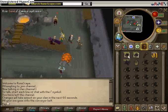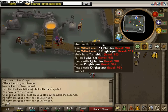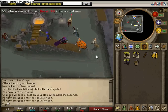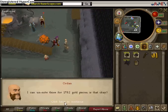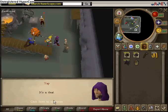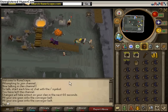So you do two inventories of coal and one inventory of mithril. I did two inventories of coal, so now I do one more of the mithril — 22 — because you need 44 coal and 22 mithril so you can make 22 bars.